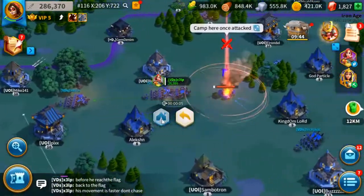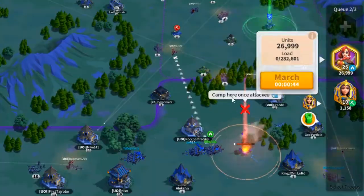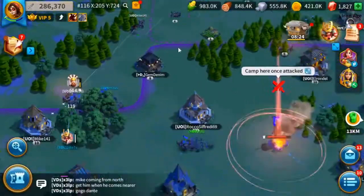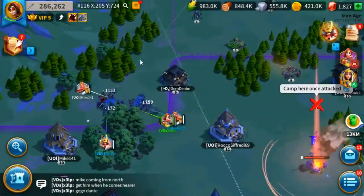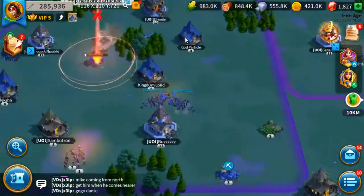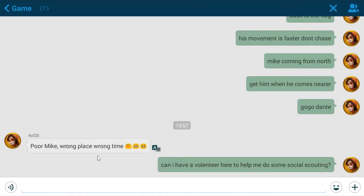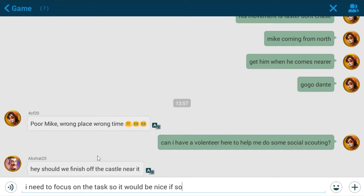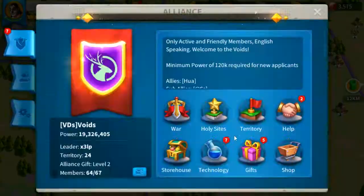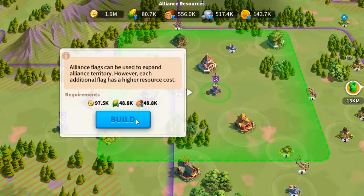Teamwork and communication are very important in these fights, which is why many alliances are grouped by nationality — they share the same time zone, but the majority will be offline during sleeping or working hours. An international alliance will have people online constantly but is almost never at 100%. There are many ways to win wars, including creating decoys and making allies so you don't fight alone. Remember that before you can attack an enemy's flag or fortress, you will need to link your territory to that flag or fortress first.